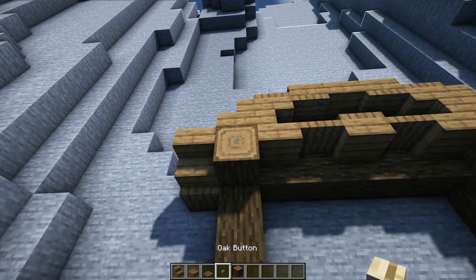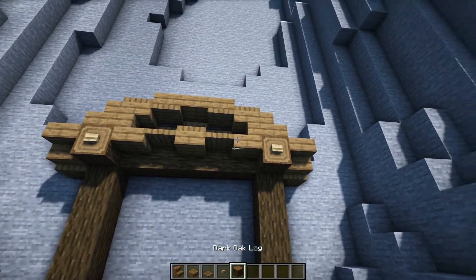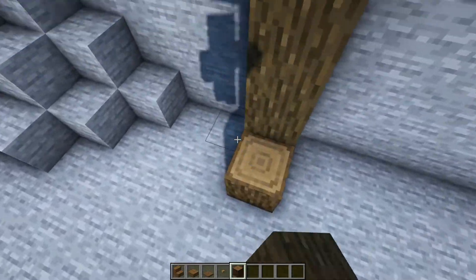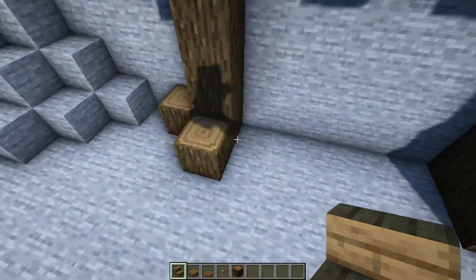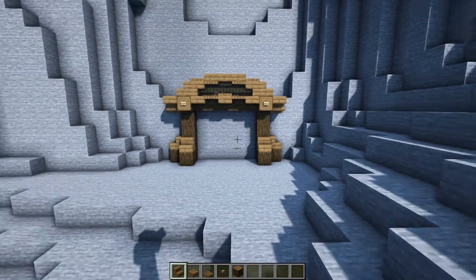We can also go ahead and place down two oak buttons in front of our horizontal logs, and then we can grab a few more logs and we're going to place four of them down like this — just in front of and to the side of the pillar — where on top of them we can have some spruce stairs.